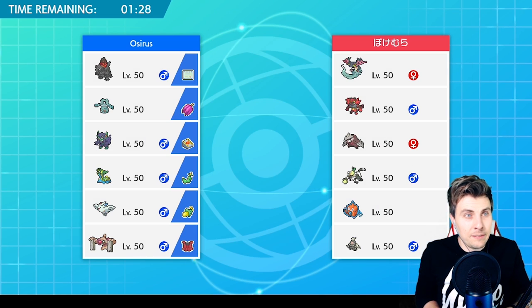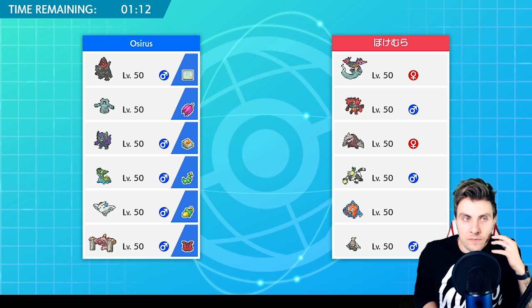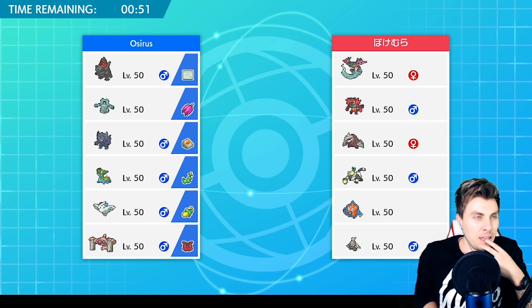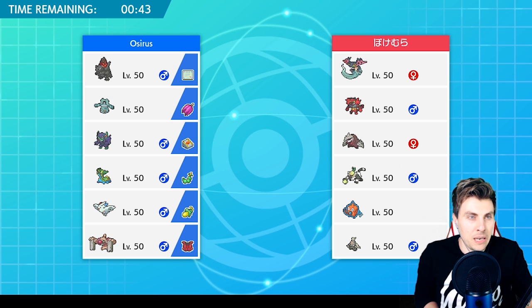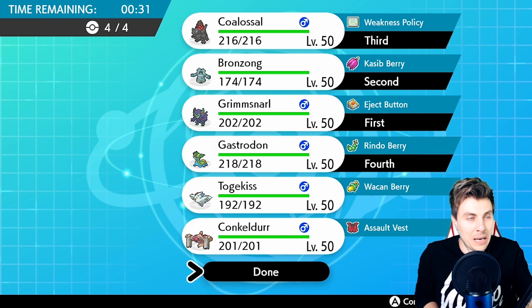Their team is Dragapult, Incineroar, Excadrill, Perrserker, Rotom-Wash, and Dusclops. It's not really a heavy Trick Room team — the Dusclops is more of an anti-Trick Room measure. The main threats I worry about are Rotom-Wash and Excadrill, both of which I expect to Dynamax. If we get our Trick Room up we should be alright. I think Grimmsnarl is a good support option for Bronzong, and we'll go Coalossal with Gastrodon in the back for the Rotom matchup.